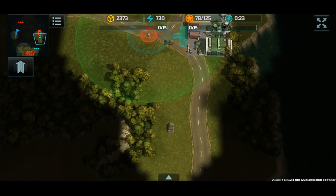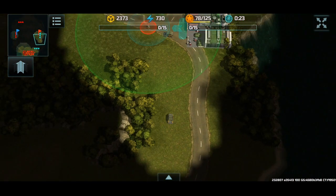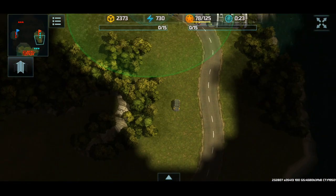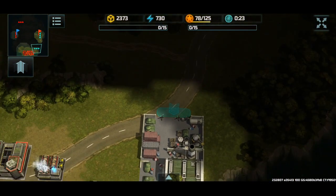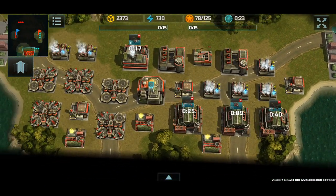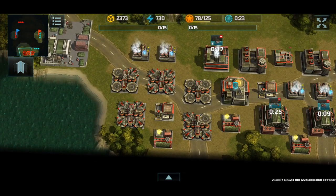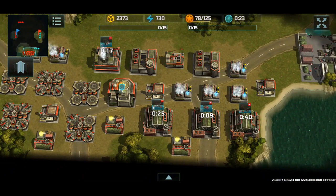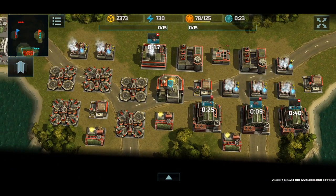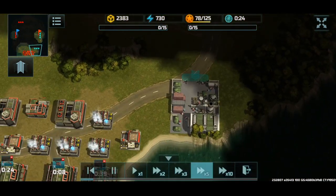Basically all you need is to capture 15 transports and you win. Once these transports come over here you'll even get some resource containers, which you can use to get even more units. You can't build in this tournament, so you're stuck with these three supply centers as your main source of income. But then again, these transports will give you resource containers if you capture them.